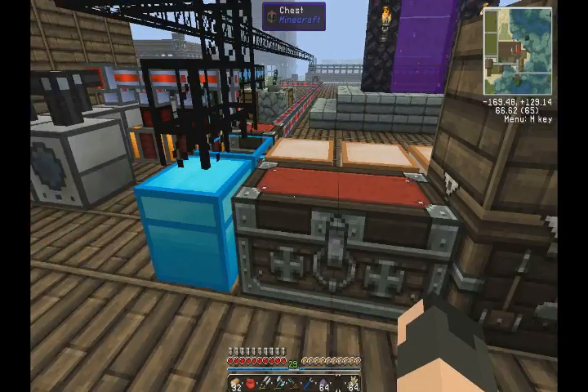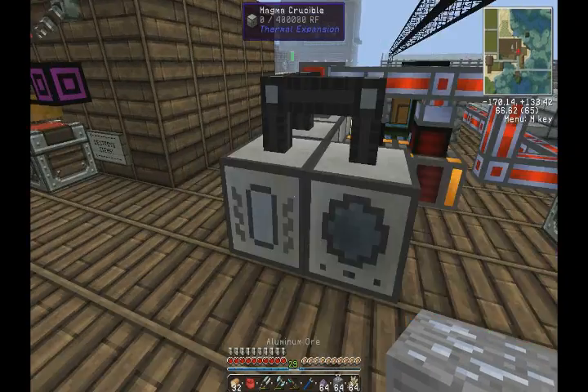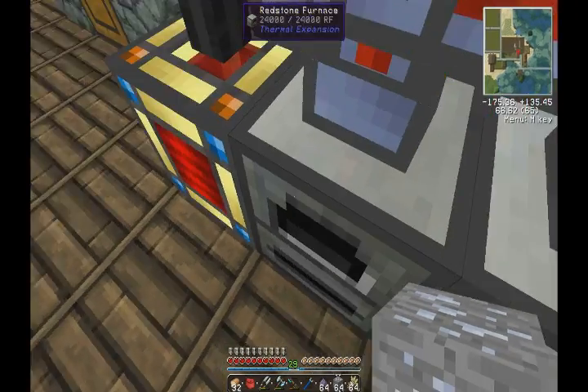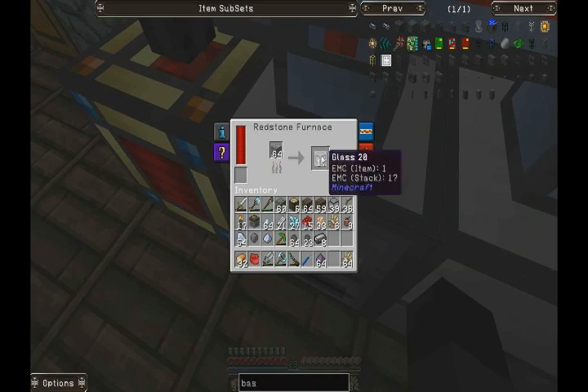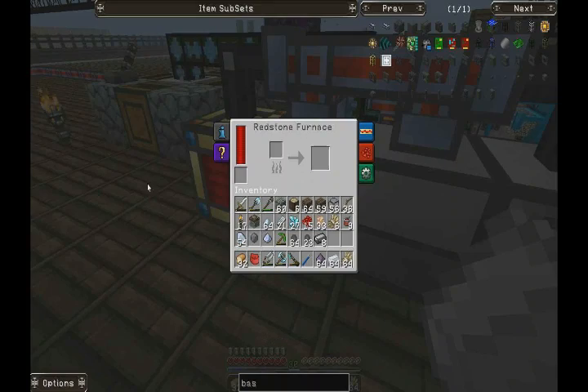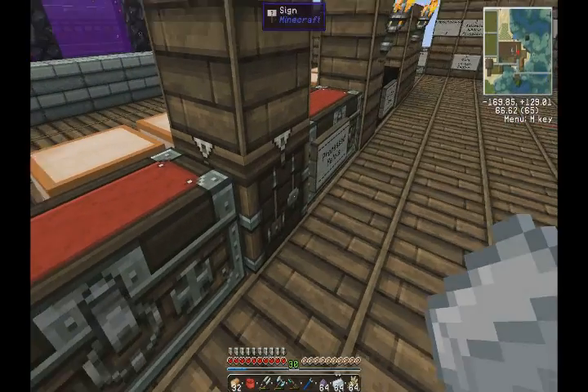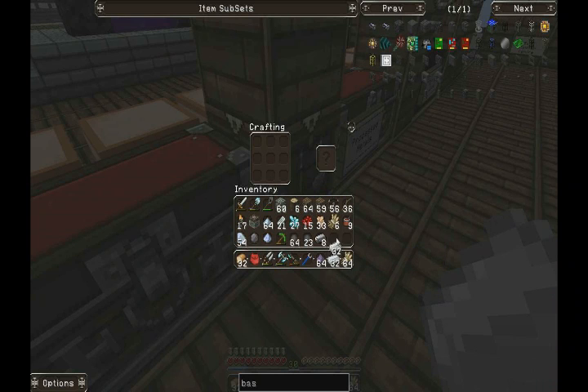We have to quickly chuck a stack in the furnace and then wait for this to do its thing. Okay nice, so we've got our aluminium - so we're just going to whip up some cables quick, we'll just use hot stack.